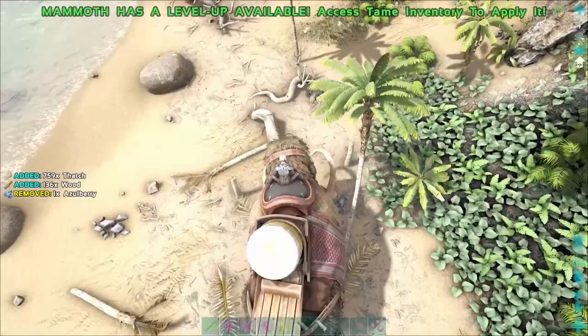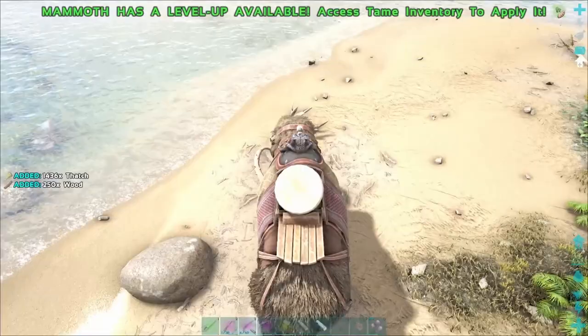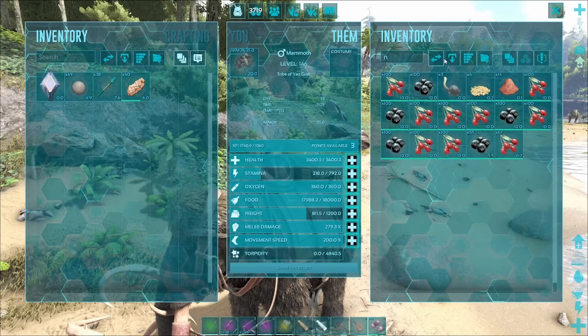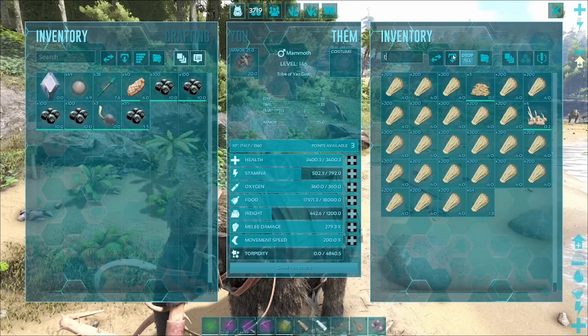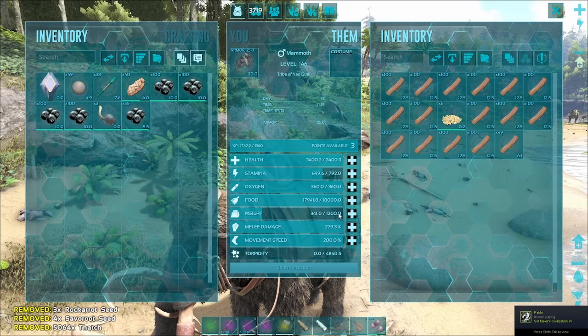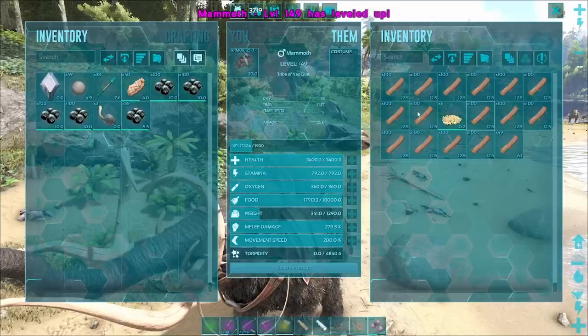And with this you're also collecting Narco Berries if you want. So I could go Narco - transfer all - then berries - drop all - thatch - drop all. The thatch was basically nothing, and then it's full of wood. And I've got some Narco Berries. I think the Mammoth wins.